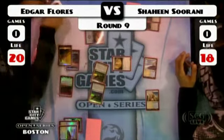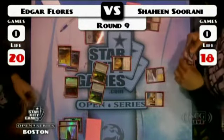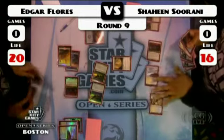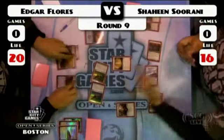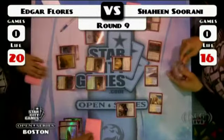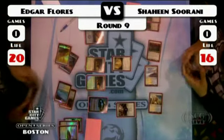Edgar manages to find a white source and drops that sword. Shaheen's brought himself all the way back to turn three. There's another tectonic edge — not going to be able to take out that Colonnade though. Tumble Magnet comes down, which would be big to keep that sword from being a factor.